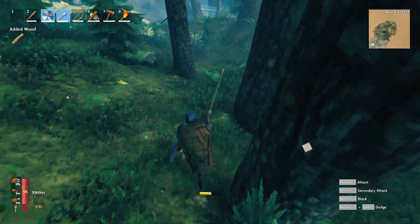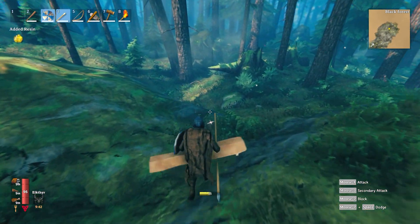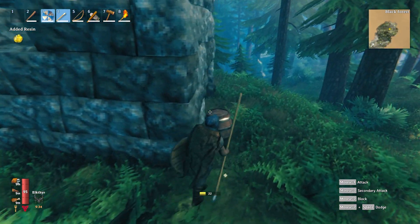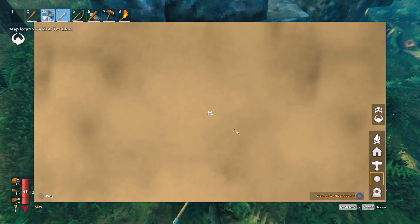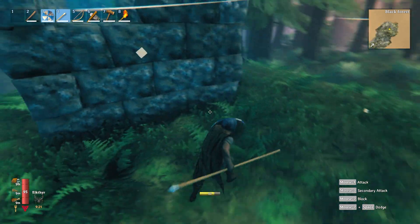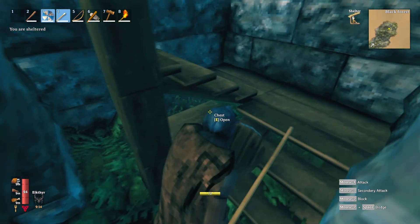I don't want to use all my torch up. Come here — I'm gonna stab you with my pointy stick. Got him! Don't know what this is good for but I'm grabbing it. Let's investigate this ruined area — might just be nothing. I like that I'm getting a bunch of wood; I'll incidentally be able to build things when I get back to base. 'Vegvisir, the Elder' — wow, that's really far away. Why is the Elder so far away?